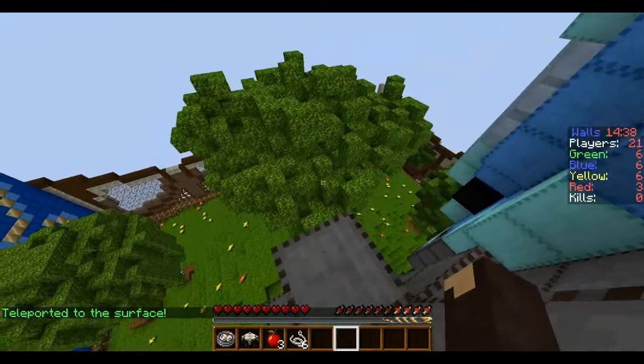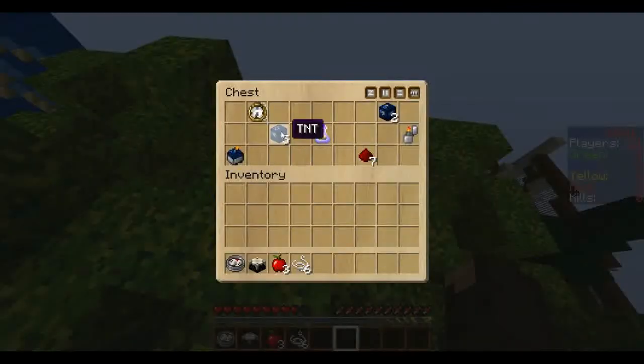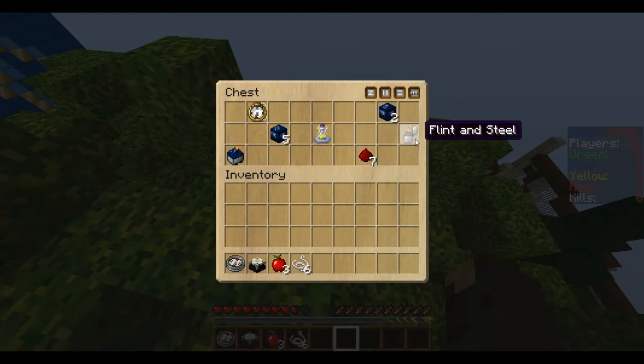From the top of the butterfly, simply jump over to the tree, and you'll find a chest right in the center. Inside the chest, you'll find some TNT, a bottle of enchanting, flint and steel, redstone, and some other items.